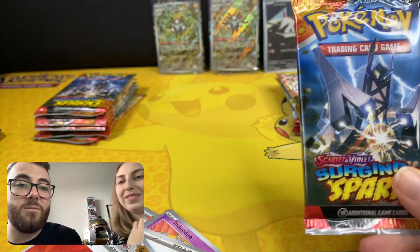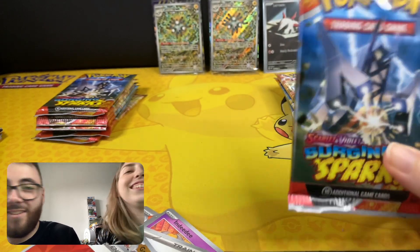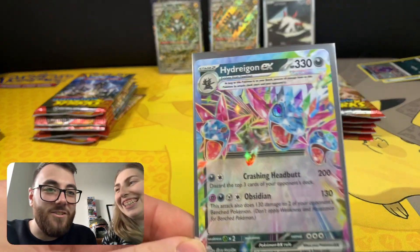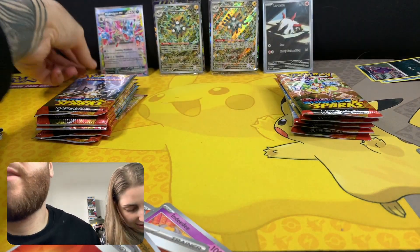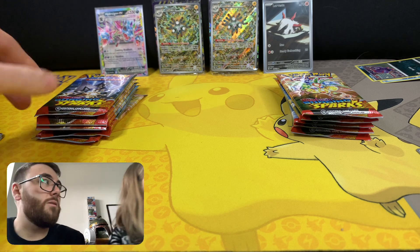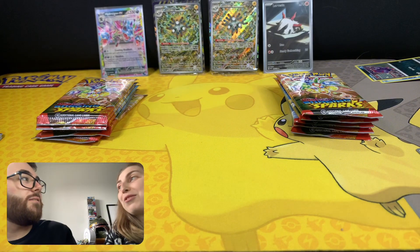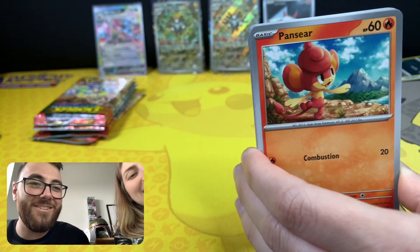This card looks way nicer in person, actually. This pack feels beefy — there's something in there. The special illustration of Hydrogen is actually quite expensive. I think it's just under $100 at the moment, so that one might be a decent price. I don't actually know. I wonder who's got the beef. Hopefully one of us can pull a special illustration on this.